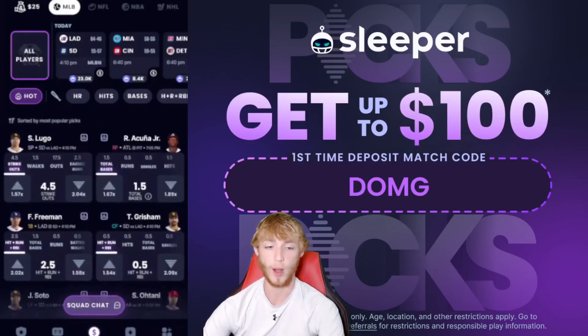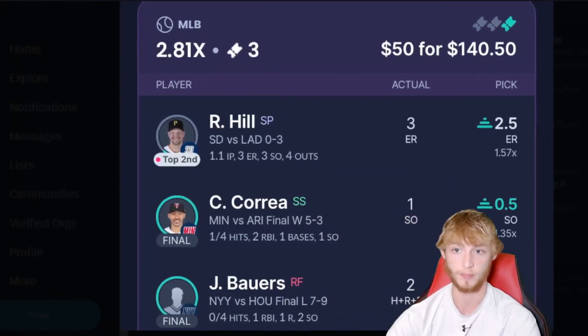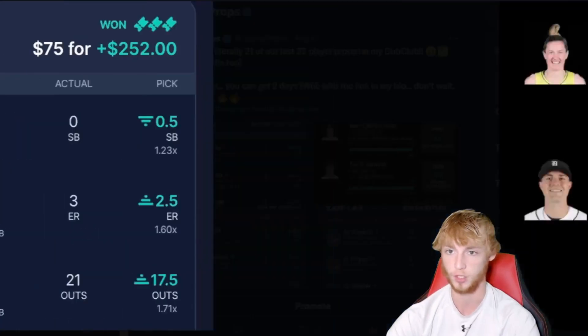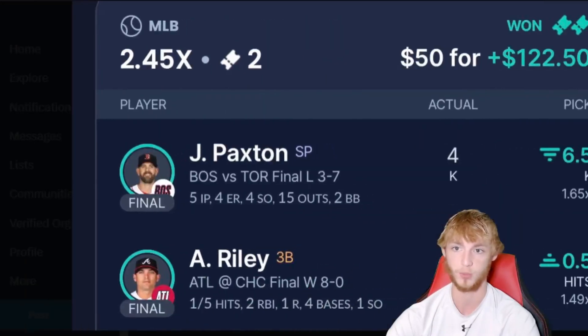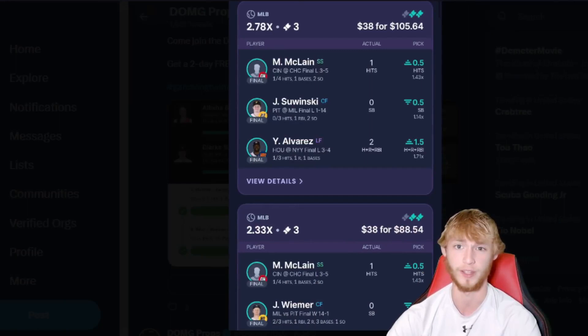Before we hop into the free plays, let's take a look at the Dub Club, because the Dub Club is where we've had that massive run. You can see the W's day after day — we completely swept Sleeper and Prize Picks yesterday: 229W, 140W, the day before 252W, Prize Picks wins 181 and 171 right there.